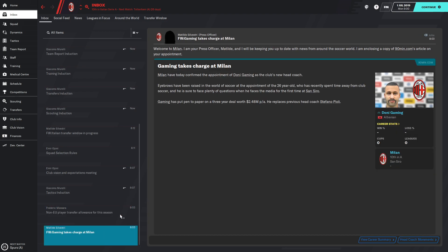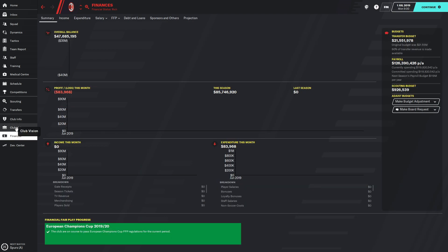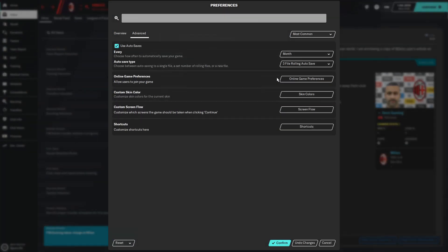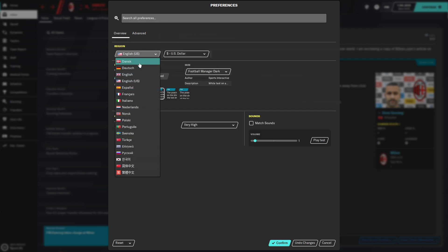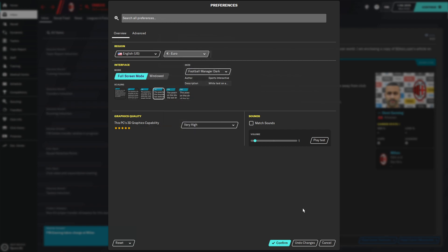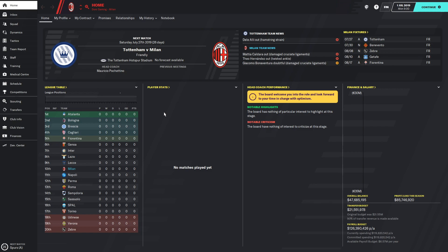We don't have an amazing team. The quality of players has declined through the years, but we'll try to make do with what we have, because the transfer budget for the first season is just 20 million. I'm gonna switch that to Euros — I'm more comfortable in Euros, I've been playing the game like that for as long as I can remember.